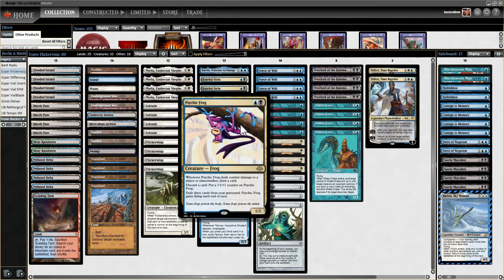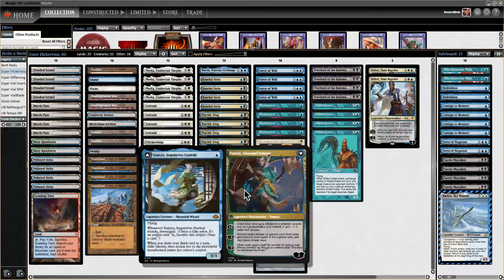We're also playing four Psychic Frog because it's blue, pitches to Force, and is a very strong card. And four Tamio because it's blue, pitches to Force, and is also a very strong card.